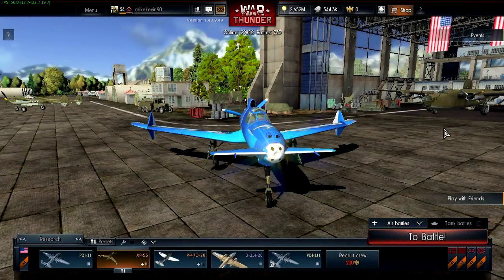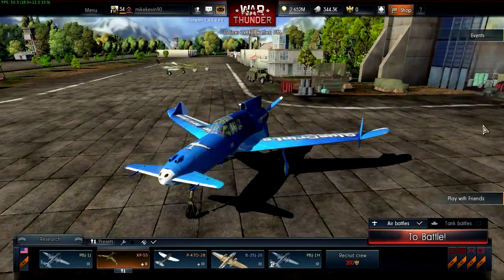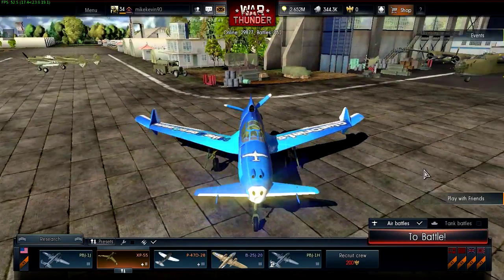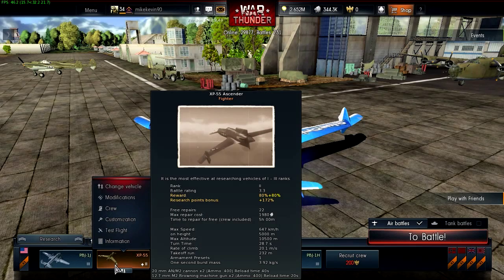Hello pilots, welcome back! Today we will be taking a look at this beauty — the American Tier 2 XP-55. This is a premium aircraft. As you can see, it gets double the reward, and I have the research point bonus as well.